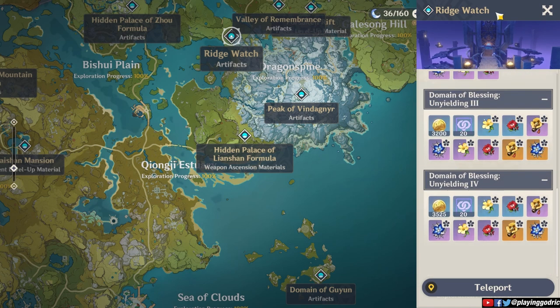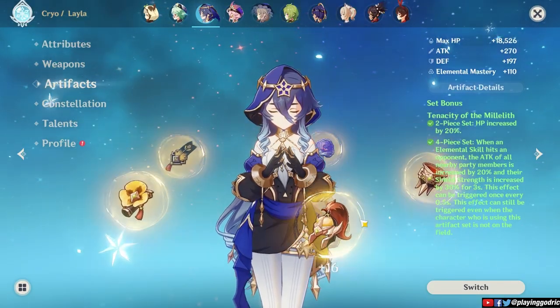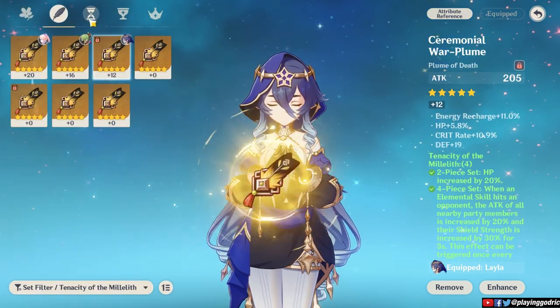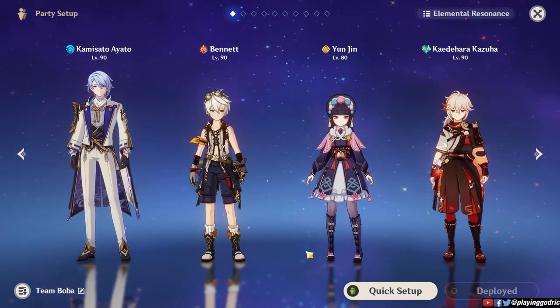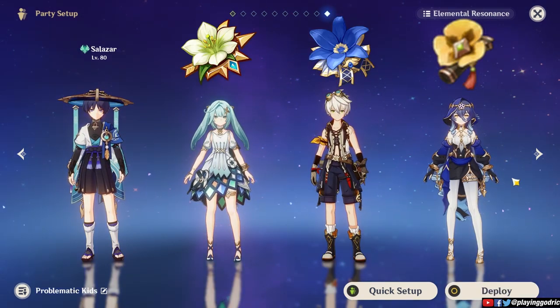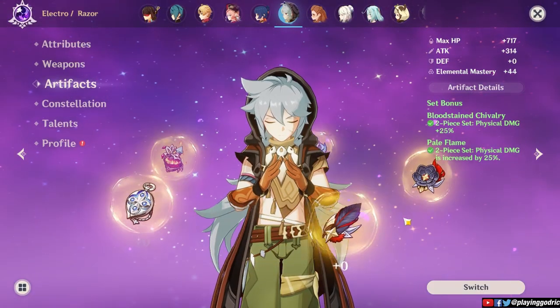Now let's go back to the case-by-case basis artifact domains — those that you can still farm, and like I said would be subjective per account. The first would be the Tenacity of the Millelith and Pale Flame domain. This one's at the bottom of the list because it's very situational. I actually need the Tenacity pieces but I don't have any physical damage DPS, so I'm currently not farming this domain. Tenacity is very useful for supports or DPS supports such as Zhongli, Kokomi, Kuki, or Layla — it can even be used as a niche set for Fischl and Mona. If you have two or three supports, chances are one will have 4-piece Noblesse, one can be a Viridescent holder, and another probably with Emblem. But sometimes the Tenacity can actually deliver extra buffs for your main DPS, so farm here if you need that extra juice — best if you're building or min-maxing a physical DPS, or save Pale Flame pieces as an off-piece for Eula, Razor, or even physical build Keqing or Xinyan.